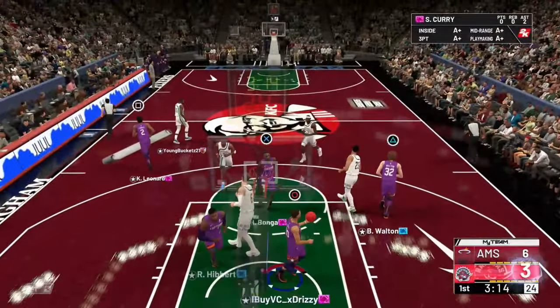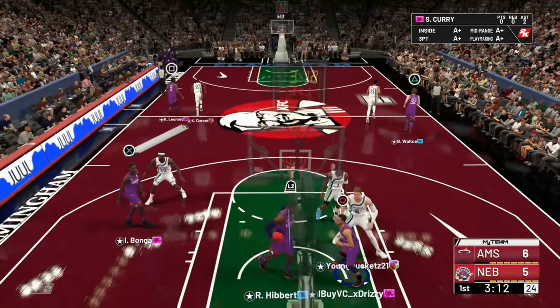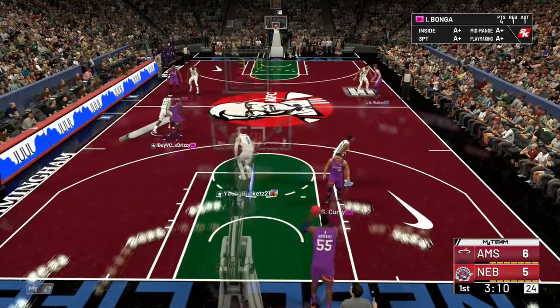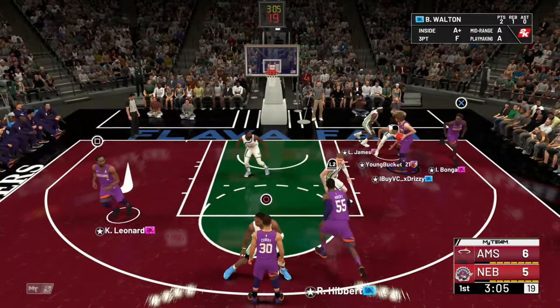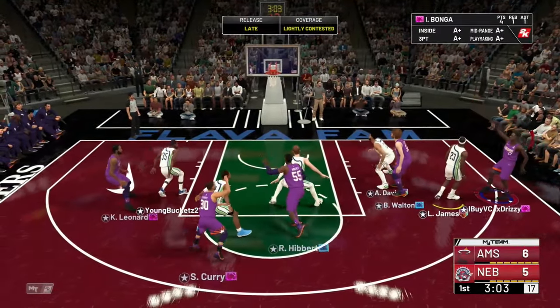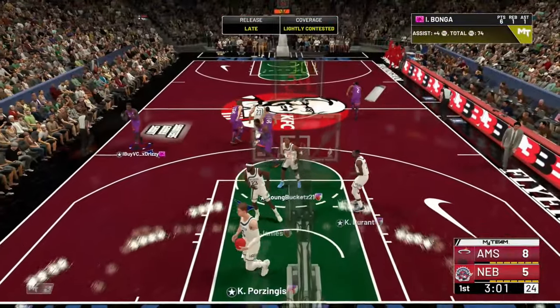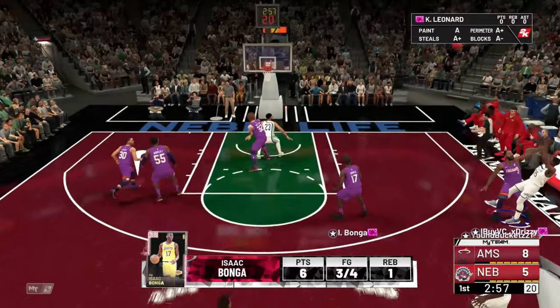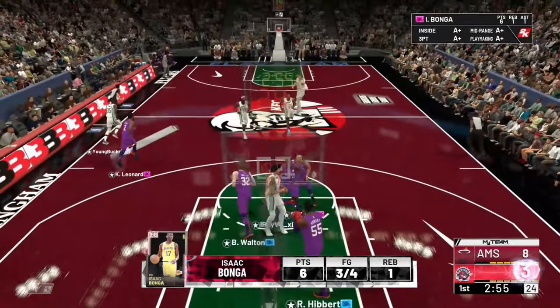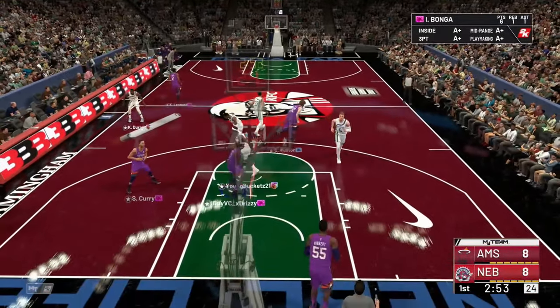Westbrook, John Wall, De'Aaron Fox will have different sprint animations from Giannis, Anthony Davis, and players like that. They said that players like LeBron have a wiggle-ish animation, and players like Westbrook just go low and get to the basket.